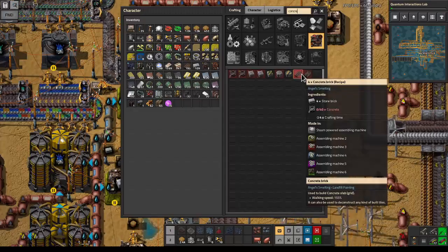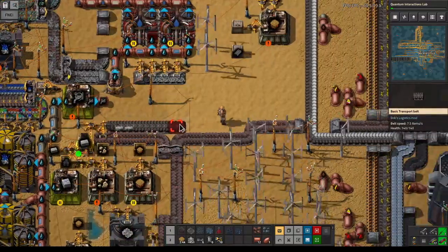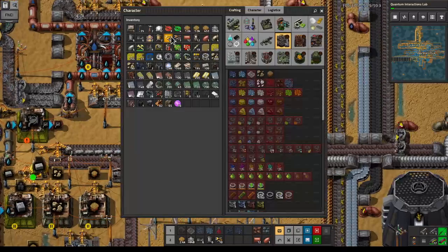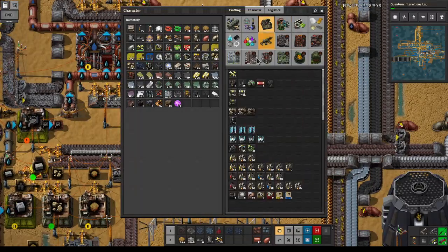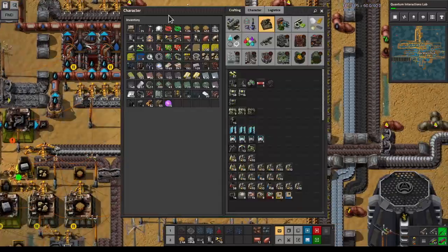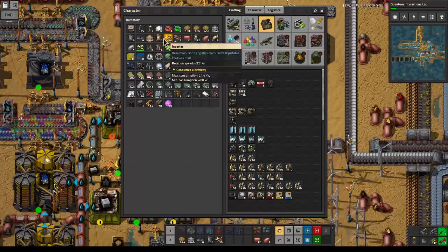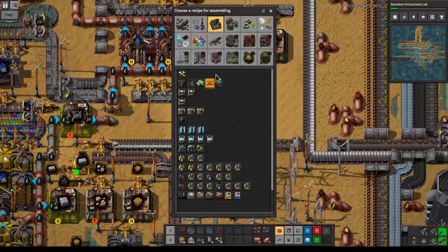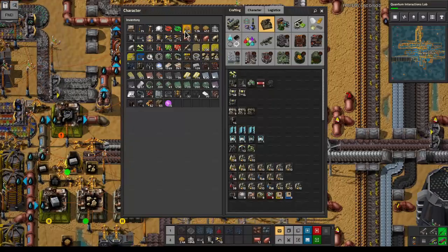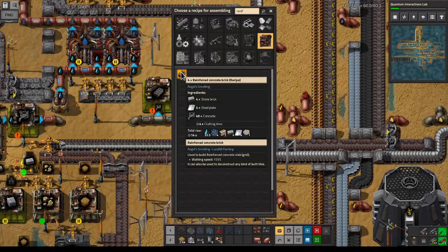We're gonna need bricks — and we need those for both concrete and reinforced concrete. Steel we need just for the reinforced concrete. So we're gonna make a little belt. One — actually we're gonna do it a little bit further. Craft another one as well. Over here should be fine — one, two — then you guys run like this, with some underground pipe over here. You're gonna make normal concrete, and then you're gonna make reinforced concrete.